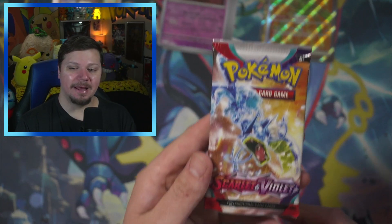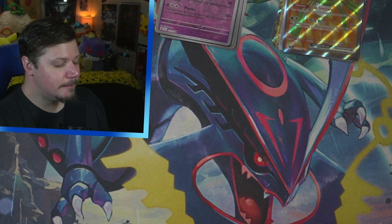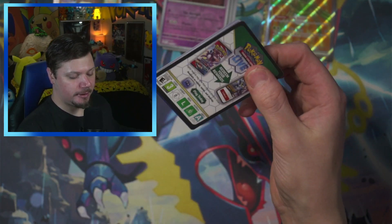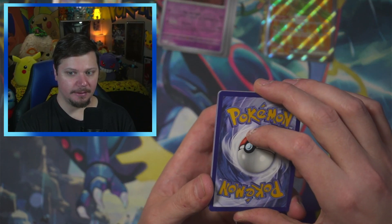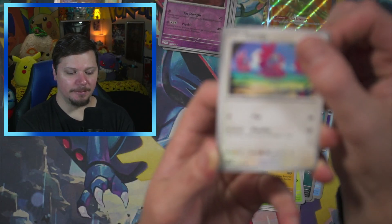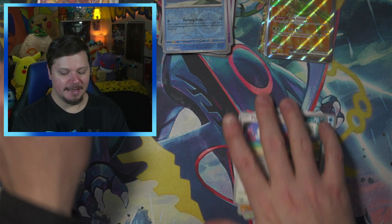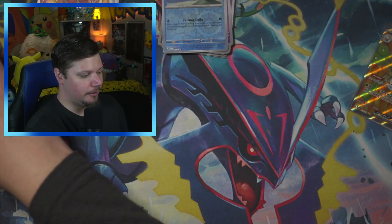We've got one final pack left. You know what I'm going to do right now? I had to meditate on the pack — I have to transfer my energy into this pack of Pokemon cards so we can pull something amazing. Here is a code card, one card to the front — guess it with me. Lightning — sure said Fire. We got Wiglett, the most controversial Pokemon of all time, Spoink, Heracross, Croconaw, Flamigo, Curlia, and a Skeledirge. Nothing too exciting from that last pack.